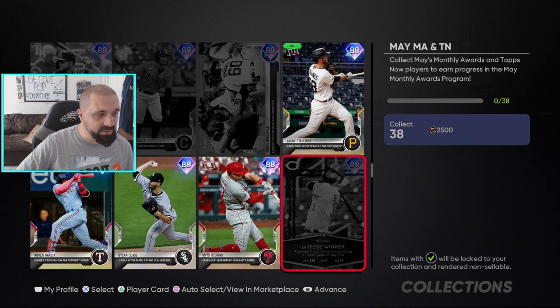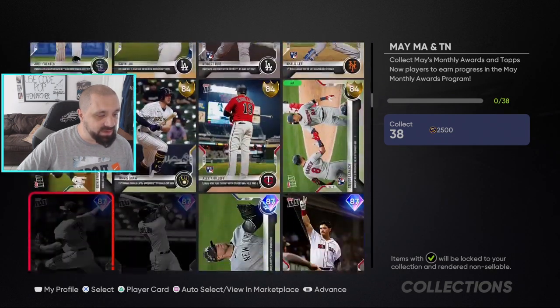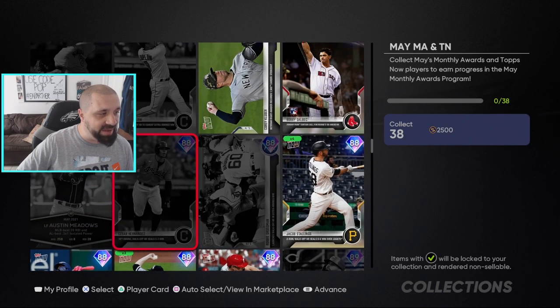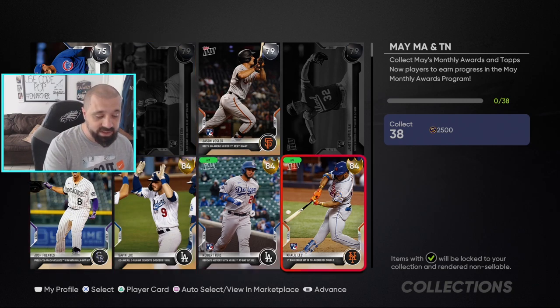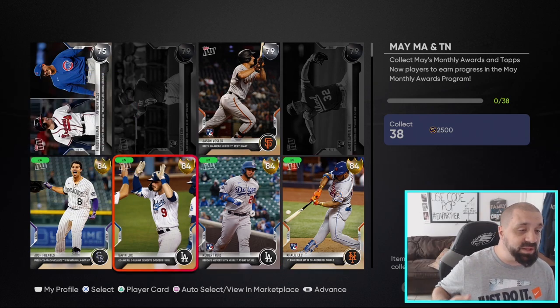For the collection, you need to collect 38 cards total: various Tops Now cards from May plus the Player of the Month cards — 91 Ryan Tepera, Brandon Crawford, Jesse Winker, Austin Meadows, and the others. Remember, collecting does not mean you lose the card — exchanging does, but we're not doing that. You can put cards in multiple collections. I've been investing in Tops Now cards hoping they go up in price.